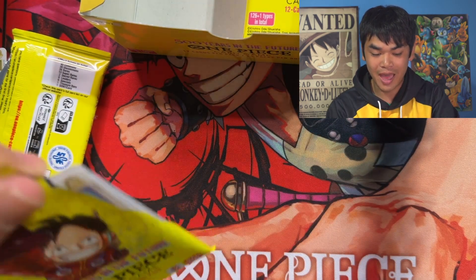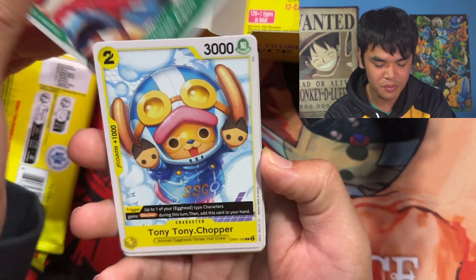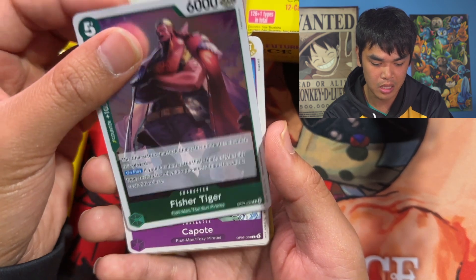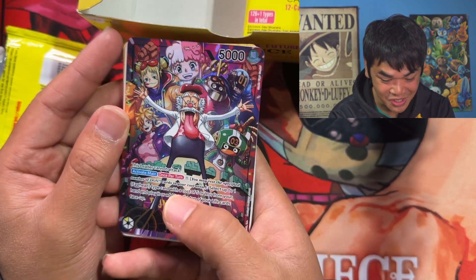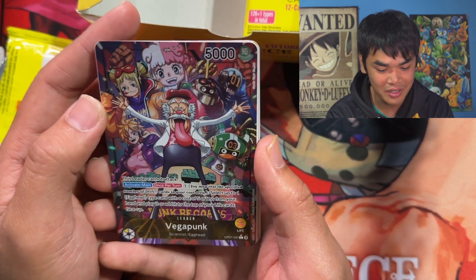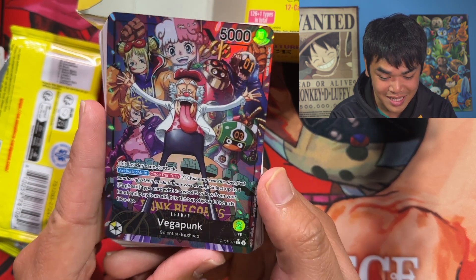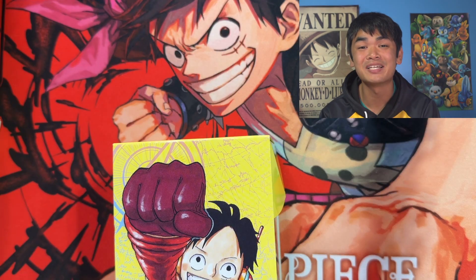We got a Monkey D. Dragon leader card — Monkey after all! I didn't know this card existed. This is a really cool looking one. We also got Outlook 3. Egghead Island is on crack — so hard with the Egghead Island art. The reveals, the action, just so much happening. Don't want to spoil anyone, but read the manga! The anime is also just going crazy right now — the animation has picked up a lot. We got a Vegapunk leader — let's go! We see all the Vegapunk satellites: Lilith the bad, Edison the smart, Shaka the good. York is here too — a really nice looking card, the shimmer is really nice.